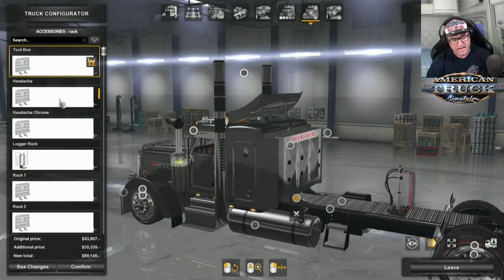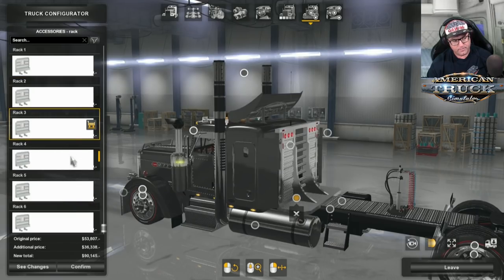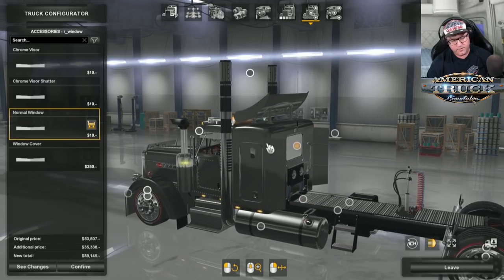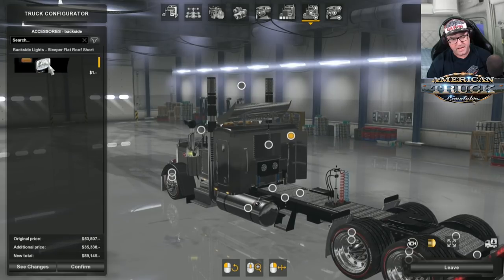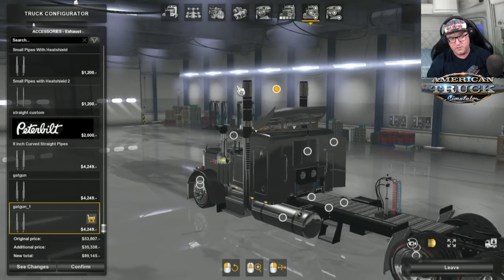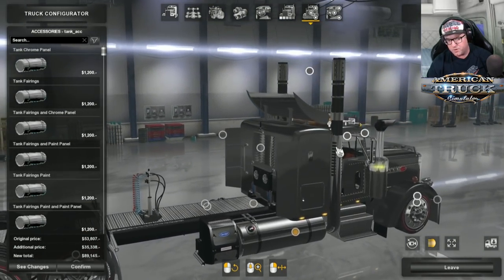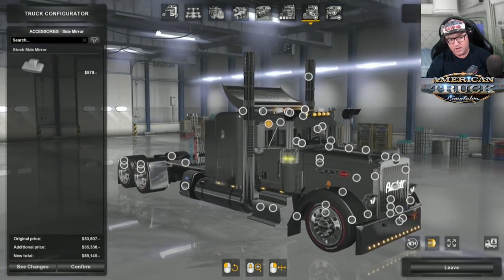For the rear window, there are plenty of options — you can add louvers or other accessories. I actually like the louvers. Then on the backside you can go crazy with all sorts of different lights. The mirror on the side is pretty pointless if you've got the window. That is pretty much it — it looks absolutely awesome. I'm going to go inside now.